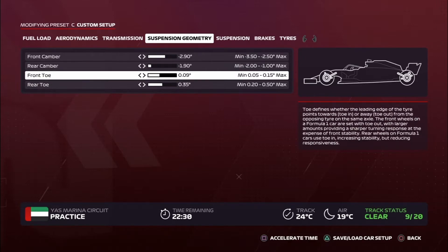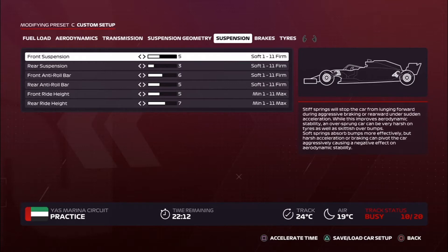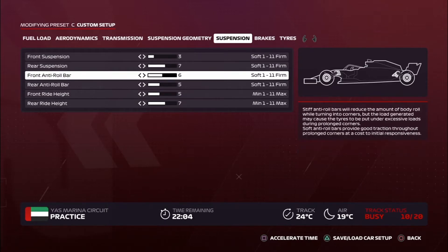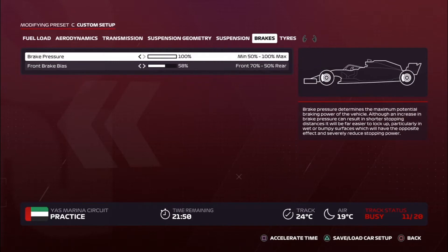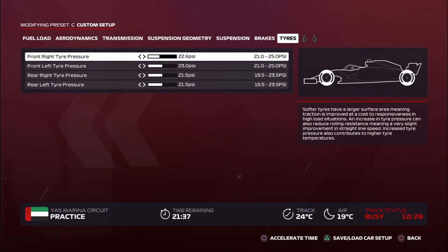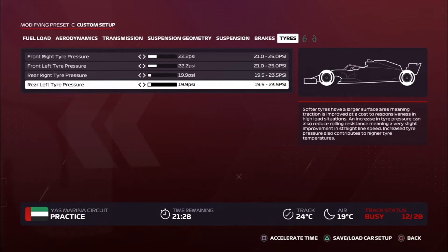Front toe: 0.05, rear toe: 0.20. Suspension: 3 for front suspension, 7 for rear suspension, 4 for front anti-roll bar, and 10 for the rear anti-roll bar. Front ride height: 3, rear ride height: 5. Brakes: keep brake pressure the same, front brake bias at 50. Tires: 22 PSI for the front and 90.9 PSI for the rear. Save.